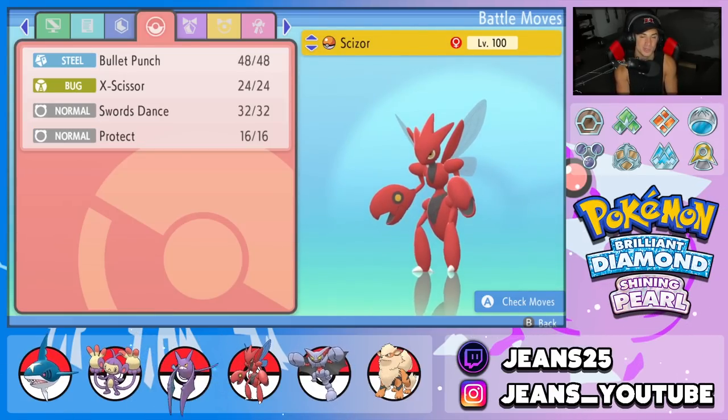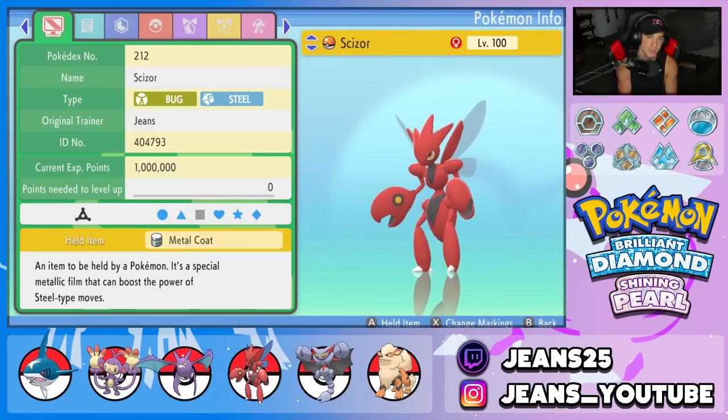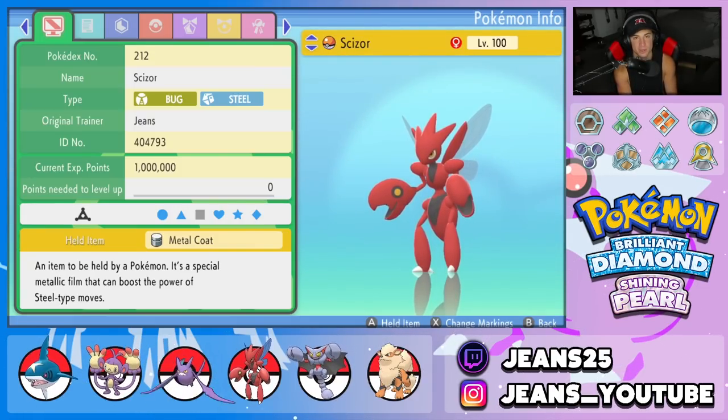Fourth Pokemon on the squad is Scizor. One of the strongest Pokemon in BDSP — it's got Bullet Punch, X-Scissor, Swords Dance, and Protect. It's got the Technician ability and Metal Coat as its item. Usually I like to give it Life Orb, but Sharpedo's rocking it in today's video, so we just threw this thing a nice little Metal Coat.